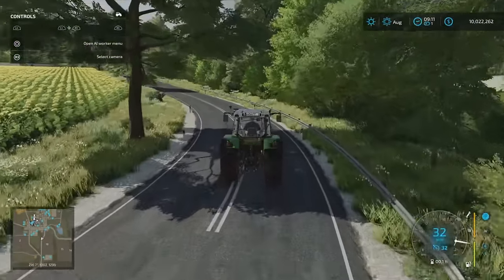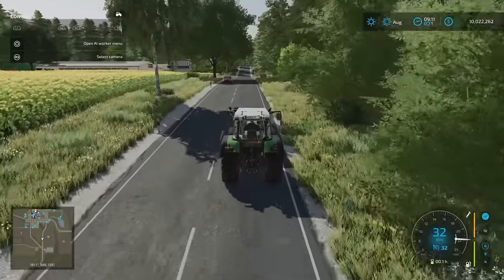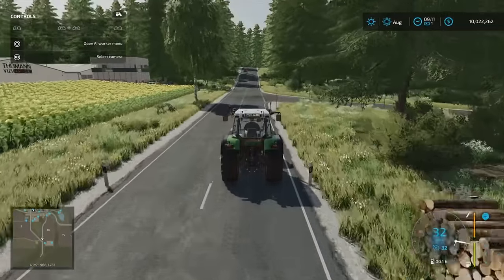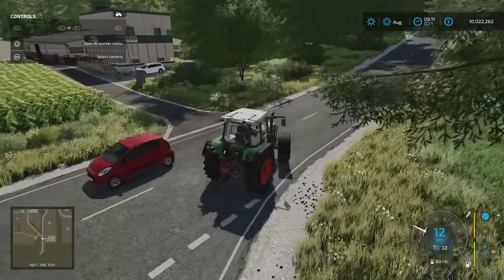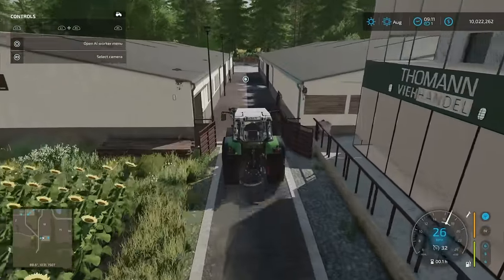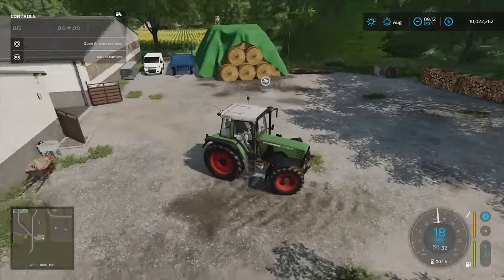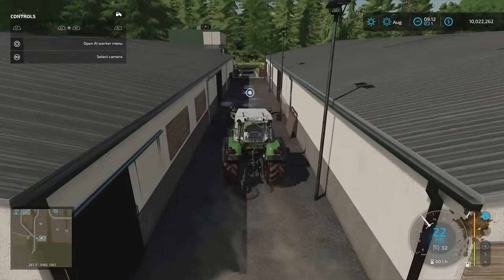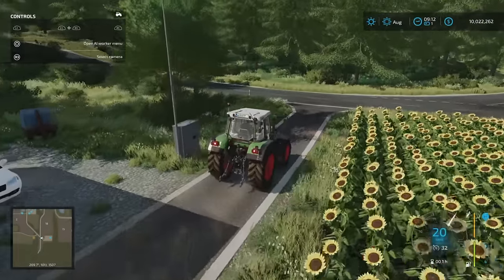We're heading down to the Animal Dealer, which has also got Straw and Feed Sale — that's for you to sell any excess you've produced. Animal Dealer sell point just here and out the back. Straw and Feed Sale sell point. We've got another little plot just down here with a shed in amongst the trees — if you want to buy the little plot, you get access to the shed.